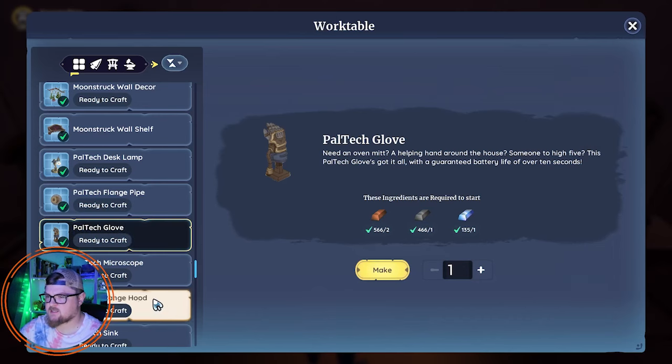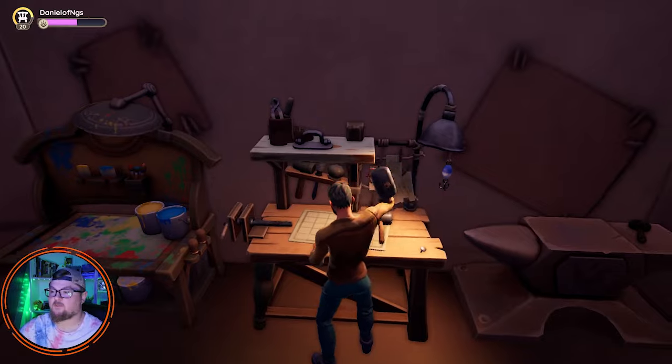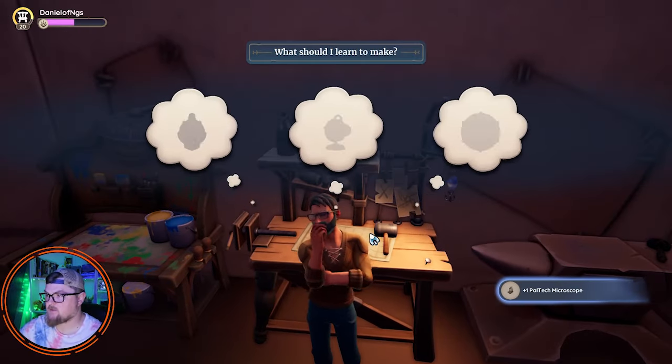I didn't want a sink, to be honest. I did not want that sink. I want the coffee maker. Can I get the coffee maker?